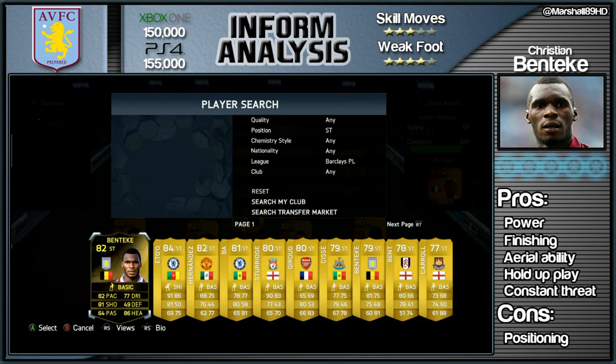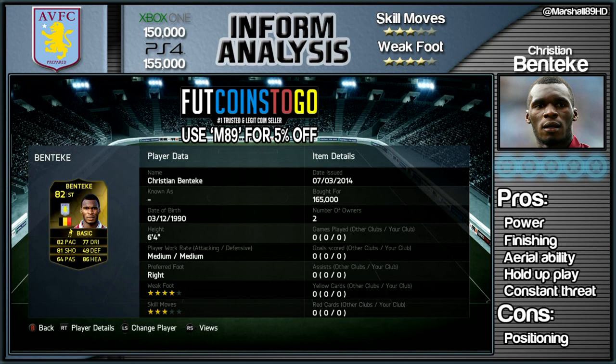How's it going lads, Marshall here and welcome to another Inform Analysis. Today we are reviewing Aston Villa behemoth Christian Benteke. If you do want some coins to buy him, head over to FUT Coins To Go and use that code right there on the screen, M89 for 5% off.